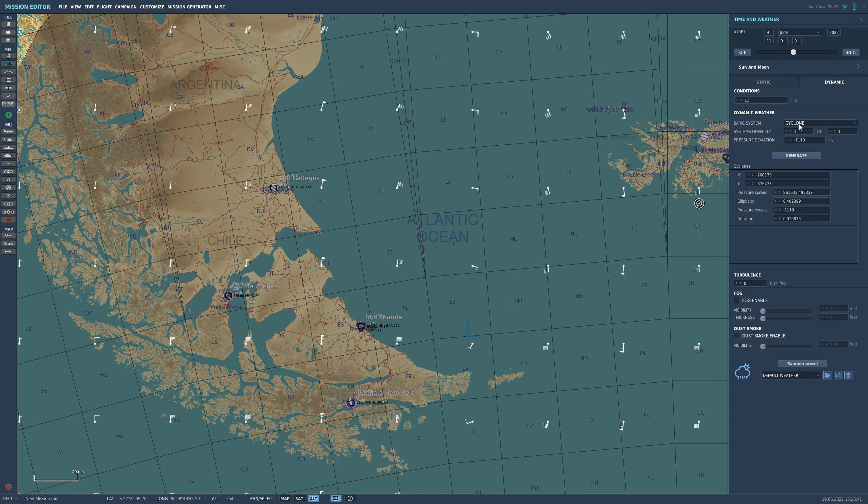You can set a cyclone or anti-cyclone. The wind travels from the end where the flag is to the dot — so in this case, the wind is going this way around. For an anti-cyclone, you can see it's going this way around.